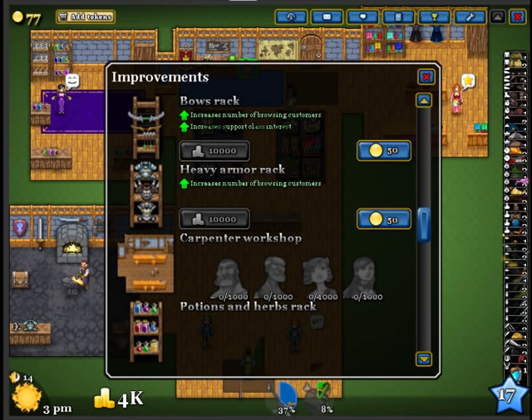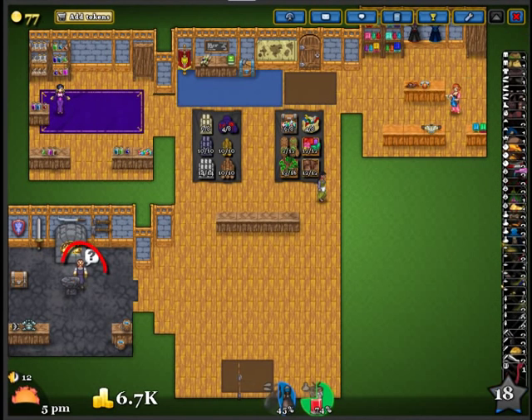This means you need 1,000 points each of four different craftsmen. The first one is the blacksmith, the second one is the carpenter, the third one is the tailor, and the fourth one is the sorceress. Here's the problem: you cannot provide those points yourself — only other people can provide those points. And what are those points?